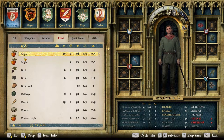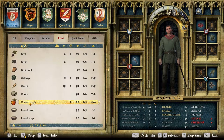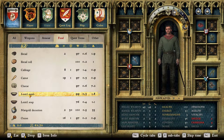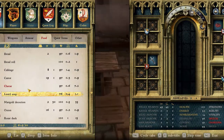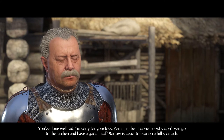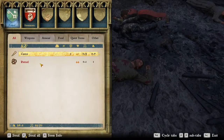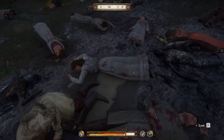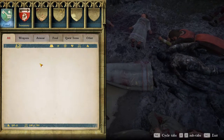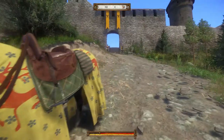Henry will get hungry and can even die of starvation if you don't properly feed him. But there's something you might not know — Henry can get sick if he eats too much. Overstuffing him with roasted boar meat might seem fine, but he'll get overfed and won't be able to use his abilities to their full extent for a time. He can also get food poisoning if he eats food that has low durability. Always avoid any food that has its durability written in red numbers.